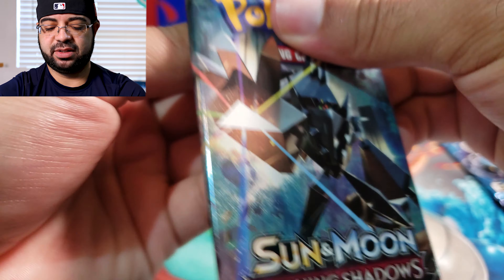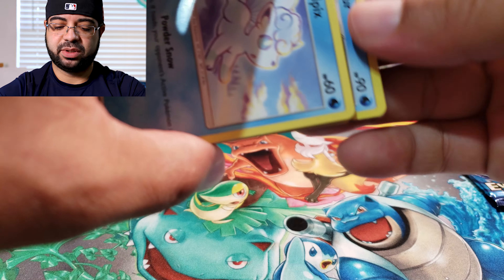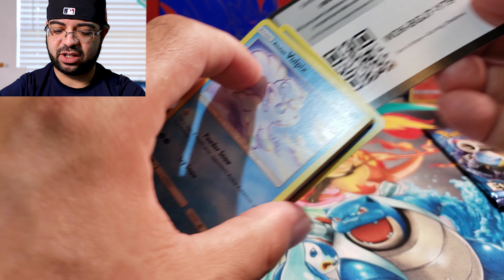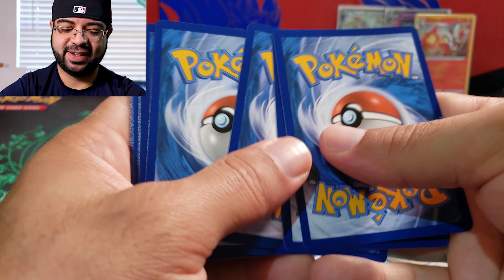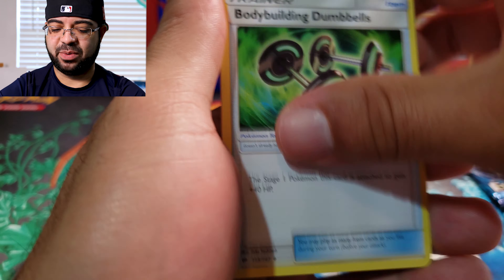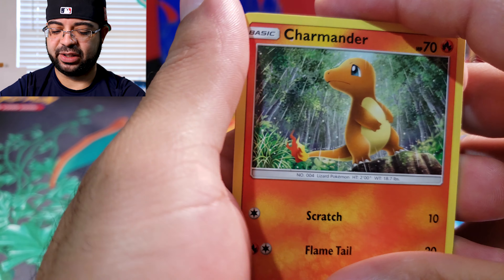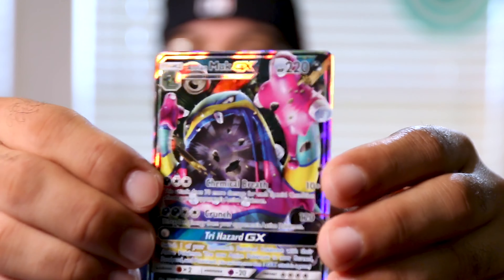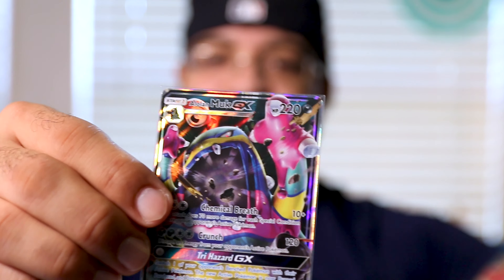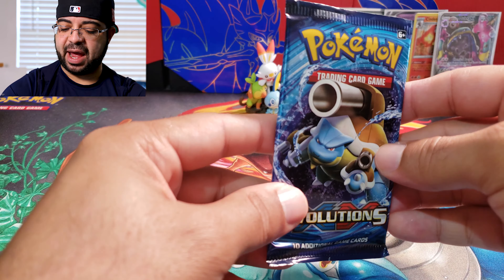Now on to our Burning Shadows — let's see if we can get a Charizard GX. Wow, I don't know if you guys could see but a card was actually stuck to the last card, that was really weird. We have our Fairy Energy — very interesting that it was literally stuck. There goes Charmander, and the last card — oh nice, no way, we got Alolan Muk GX from that Burning Shadows pack! Grabbing another sleeve — going to set this one right here.